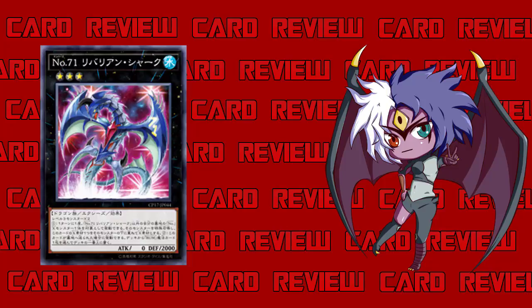Hopefully the effects are super good to make up for that zero attack. It's generic, made with two Level 3 monsters, so at least that's nice. The first effect reads: once per turn, you can target one Number XYZ monster in your graveyard except Number 71 Rabarian Shark, special summon it, and if you do, detach one XYZ material from this card and attach it to the summoned monster as an XYZ material. If you're playing Number monsters and already have one in the graveyard, this effect isn't terrible — it's sort of like a pseudo Monster Reborn for your Number XYZ monsters.